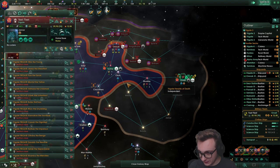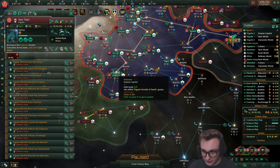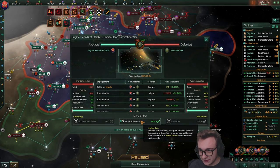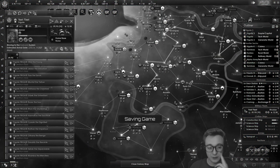They declared war on us — this is very bad. They have 10k. It's not too bad, but they're just going to take our planets. Can we settle status quo here? Yes, we can't against them. This game makes me want to cry sometimes.